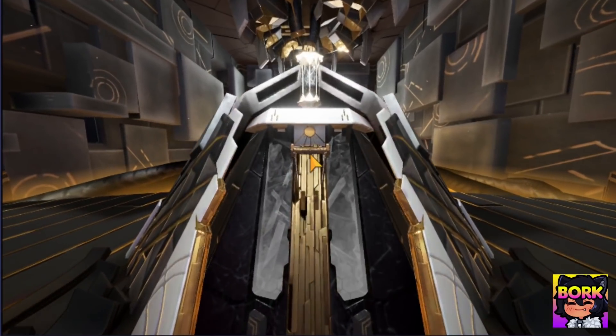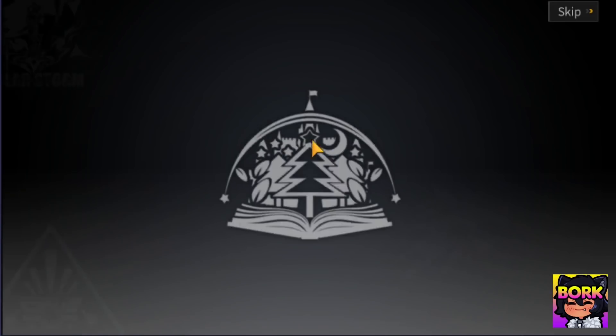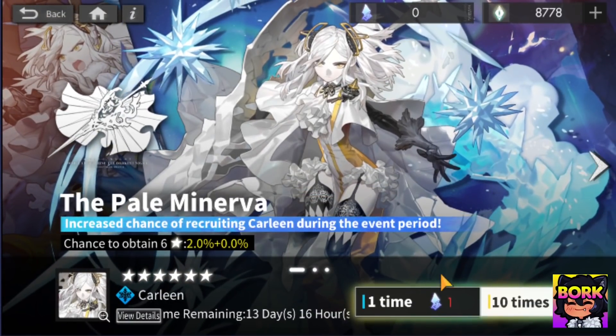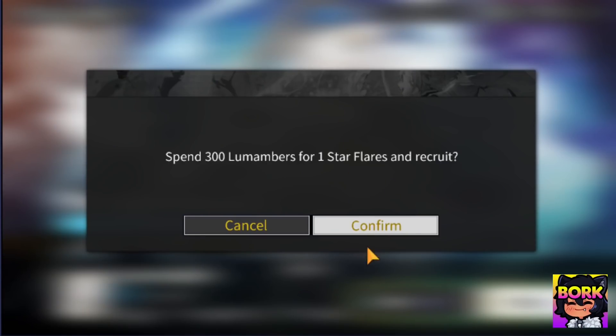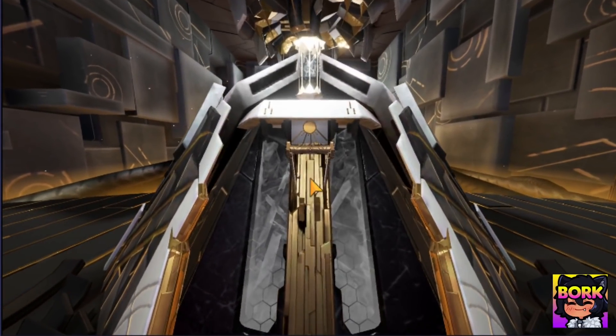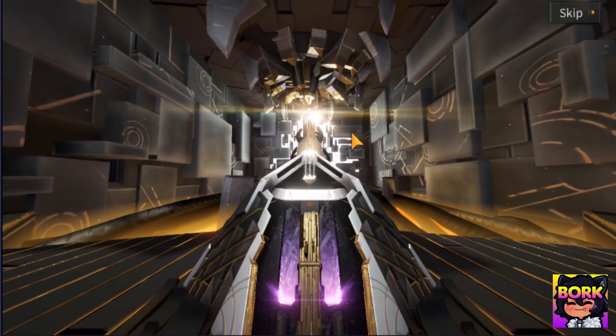Let's go ahead and do one more. Also, if we don't get a 5 star within like the first couple of these, this will definitely tell you science-wise that this was a failed experiment, but we are learning all together for the sake of it. Just look at our Luma Amber just flowing down like that. I kind of wish I summoned on the Uriel banner because that was a lot more worth it. So we've gone 3 deep so far.